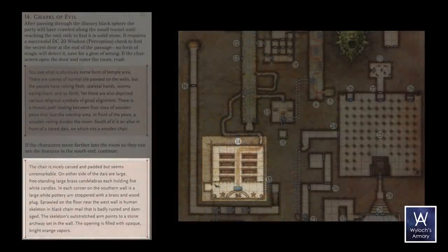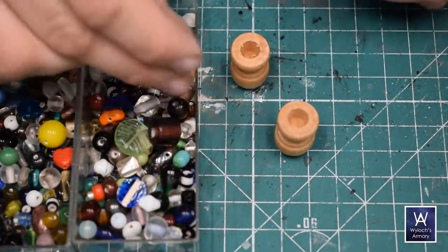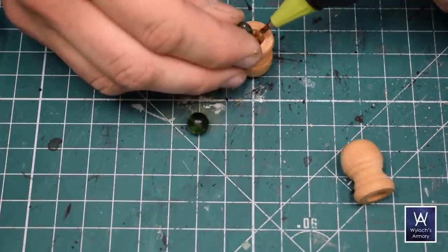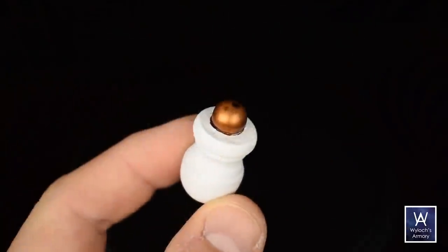On each side of the dais are large brass candelabras, each holding five white candles, and then some white urns in the corners. Urns first, because those are really easy — just these common wooden bits you find at the craft store, glue on a bead, prime it, paint it up to match. White urn with a brass stopper.